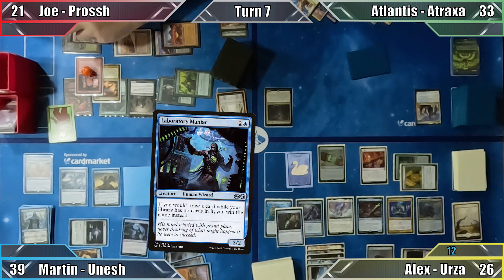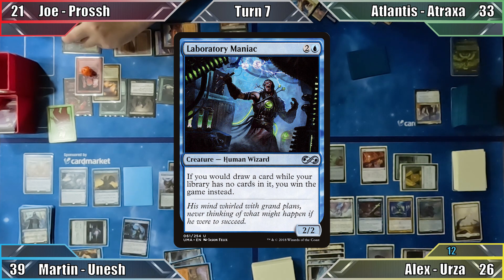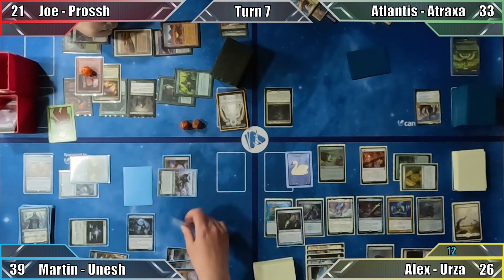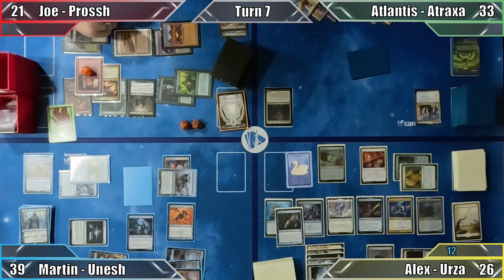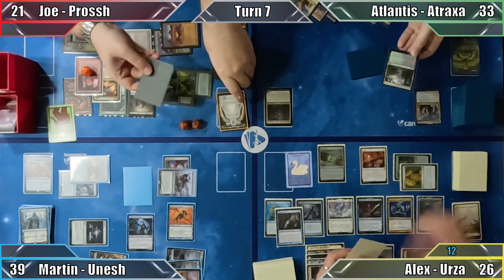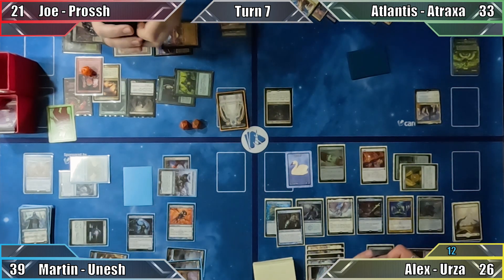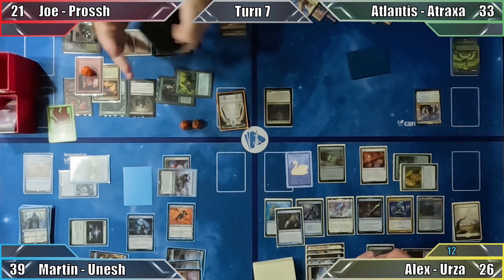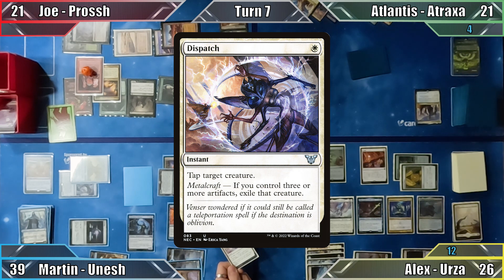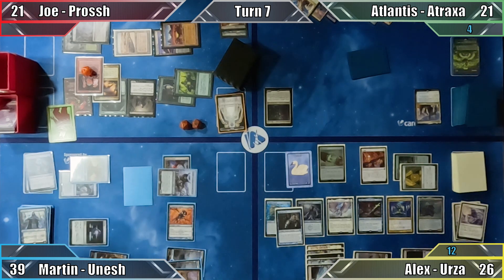Not giving up just yet, Martin uses his remaining mana to cast Laboratory Maniac, which Alex is unable to counter given that he has no blue mana. Moving to combat, Martin attacks Atlantis with all of his Sphinxes apart from Consecrated Sphinx, triggering Conundrum Sphinx's ability. Joe, Atlantis, Alex, and Martin each name a card and reveal the top cards of their libraries. Nobody guesses correctly and damage occurs with Atlantis taking 12. With his victory all but assured, Martin moves to his end step, to which Alex responds by casting Swords to Plowshares. Martin lets out a cry of despair as Alex exiles his Maniac, discards down to 7, and ends his turn.